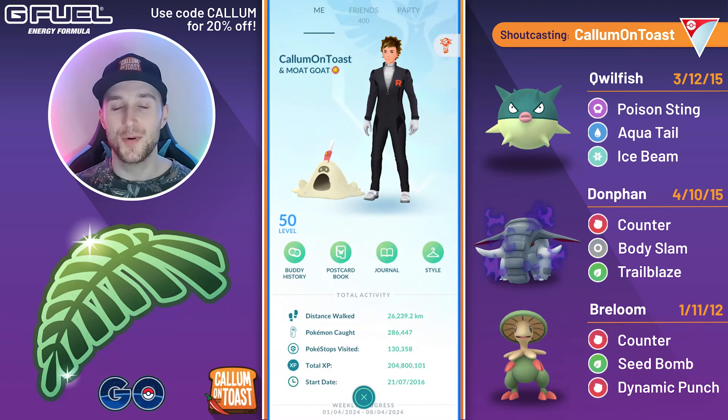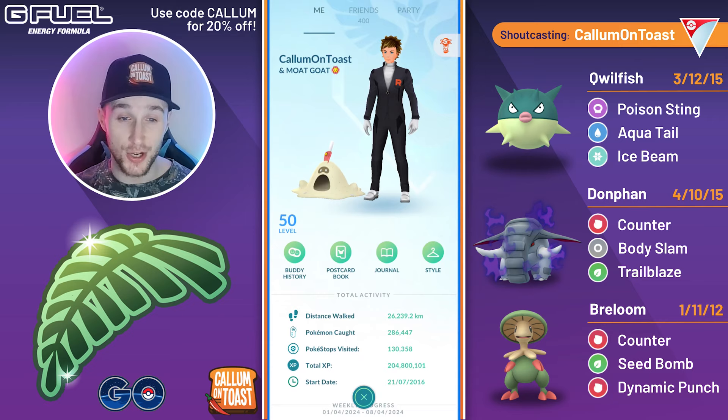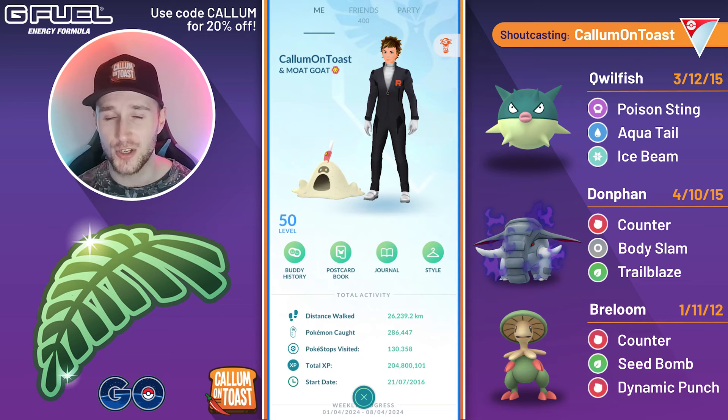What's up everyone, I'm CalamonToast, and in today's video I'm going to be showcasing some battles in the Jungle Cup with Breloom, which I think is one of the best core breakers for the current meta, being able to beat the likes of Vigoroth, Whiskash, Lantern, Quagsire, Shadow Steelix, etc. But it is also very glassy, so not all of those matchups are super comfortable.